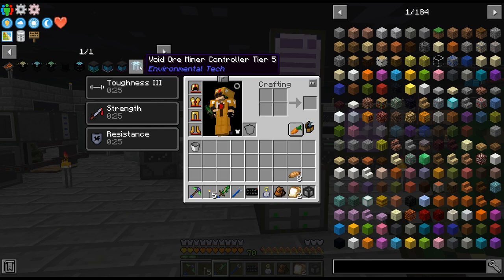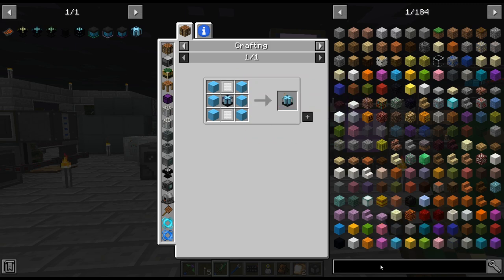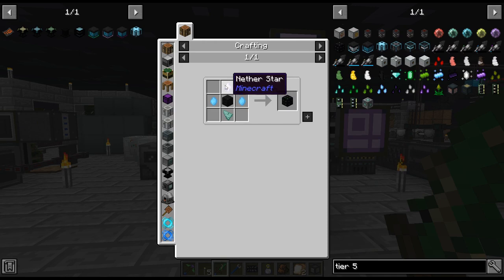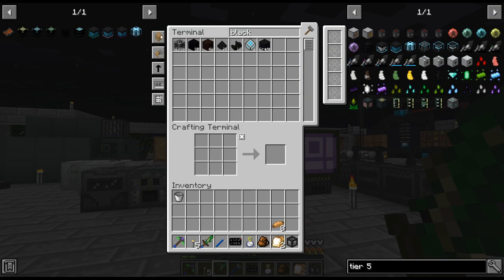I need the tier 5 and tier 6 miners. We are working on that — remember, we need the tier 5 structure frames, which need nether stars. Which is the reason I set that up, so we are working on that.